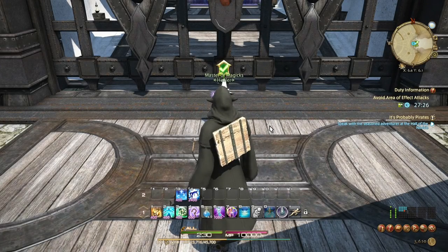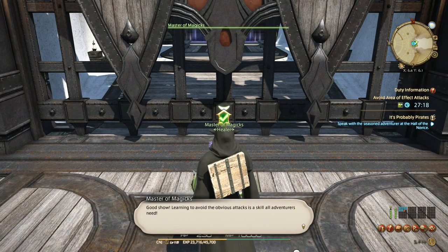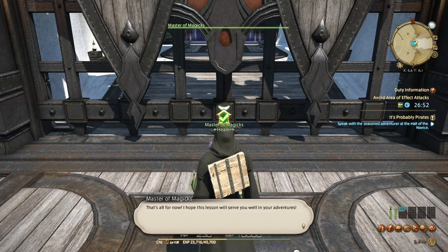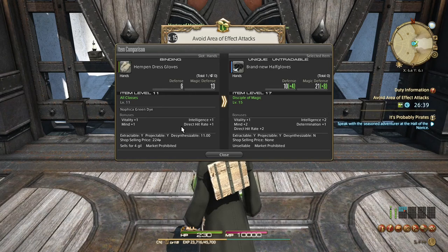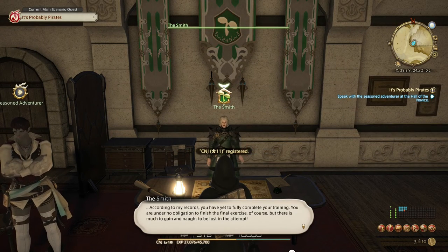If I remember correctly there are some really nice gear upgrades for doing these quests, so it's well worth doing if you're lagging behind a bit. Learning to avoid the obvious attacks is a skill all adventurers need. Perfecting each lesson will earn you a piece of equipment for your role. There's a new pair of gloves — defense is better, intelligence is better, mind is better, direct hit is better, and it's got determination. Quite a big upgrade, so we'll equip that straight away and move on to the second challenge.